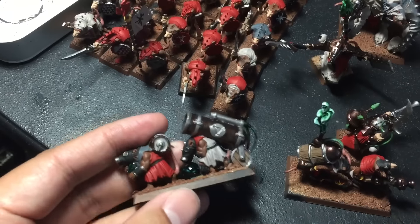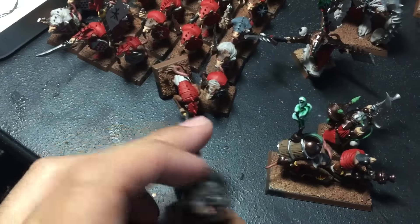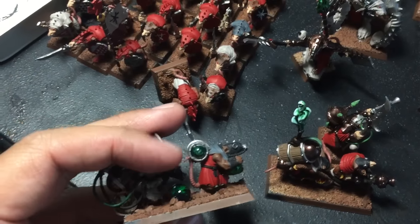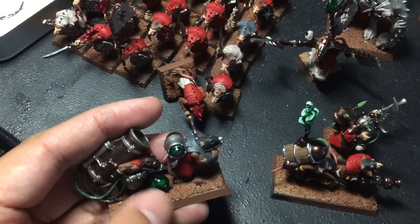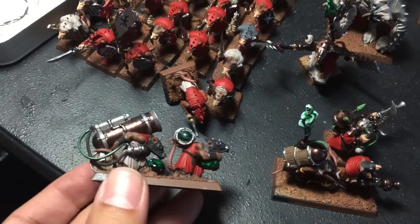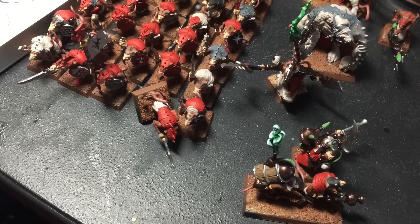It took a lot less time than I thought it would. I mentioned in my Day 11 video that I used some Tamiya Clear Green for these poison wind globes. They came out really well — look at how that just kind of looks like a swirling glass globe of poison stuff.